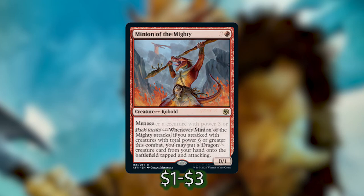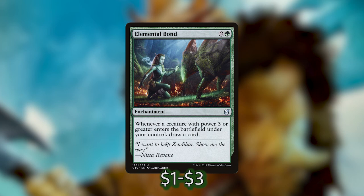The next card I've added is Elemental Bond, an enchantment for two and a green that says whenever a creature with power three or greater enters the battlefield under your control, draw a card. We want to draw cards, so Elemental Bond is going to help us enormously, especially when we are rolling dice and activating Vrondiss and getting creatures for cheap over and over again multiple times a turn.